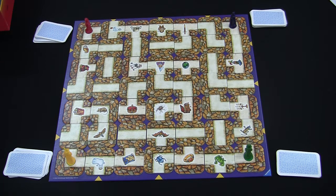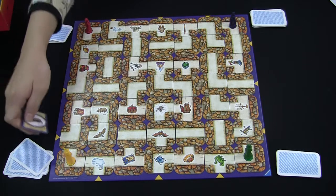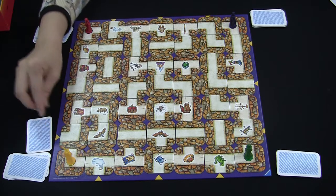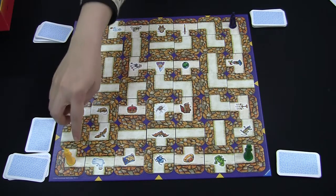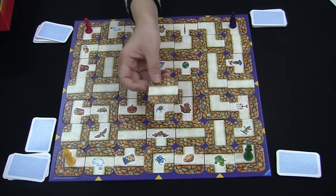On your hand, draw a card, being sure not to show it to the other players. If you play with the yellow marker, you can draw the card and find where the treasure is. Then you have to create the path where your marker can reach the treasure by inserting the extra maze card.